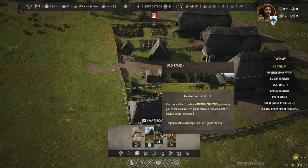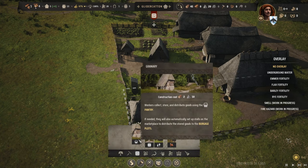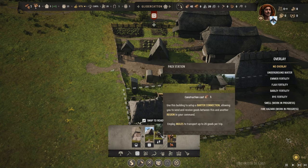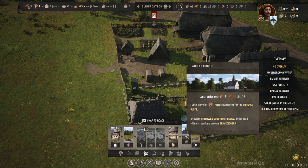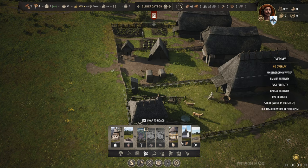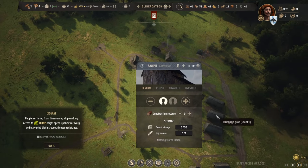Looks like we are out of stone - let's prioritize the stone building. The stonecutter camp has one family on that. It uses a barter connection allowing you to send and receive goods between regions - but we don't have any other regions in our command. We have a corpse pit - that's for burying our enemies. The church: we're still waiting on building materials. We have zero planks but a decent amount of timber, and we do have a family working in the saw pit, so hopefully they'll hop to it.